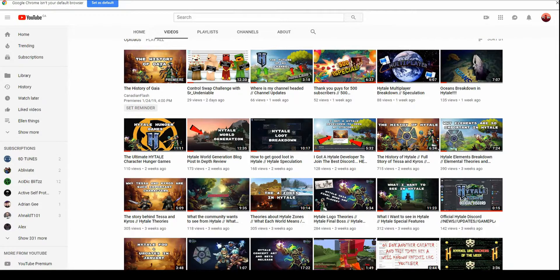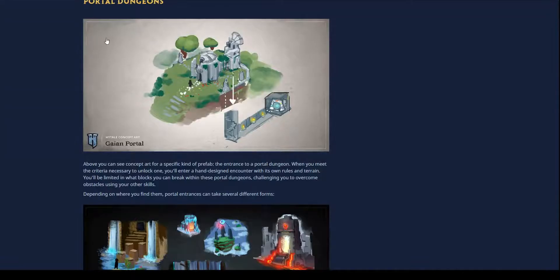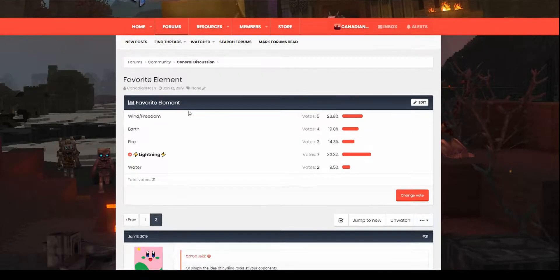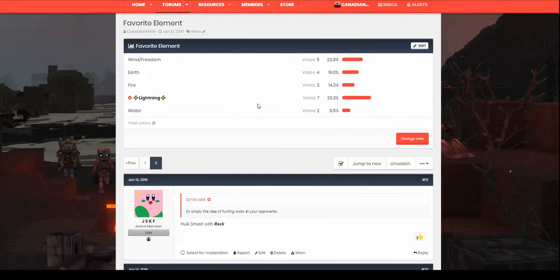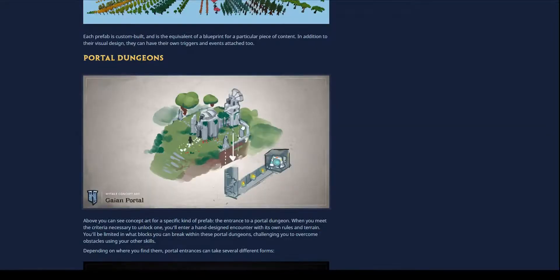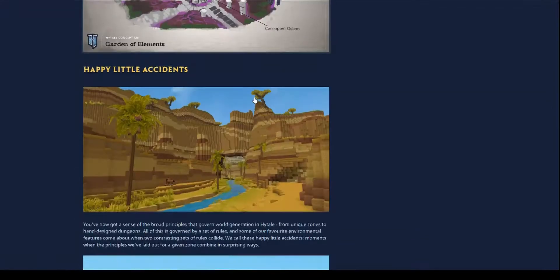There's a few things I'd like to go over with the Gaia Temple and all these new different type of concept arts that came out. But first, I'd like to say thank you guys all for voting on this favorite element poll that I posted on High Forge — the link will be in the description. So, 21 of you guys actually voted. Water came last with only 2 votes, fire came second last with 3 votes, then earth with 4, wind and freedom with 5, and clearly the best element, lightning — I also voted for it — came in first with 7.